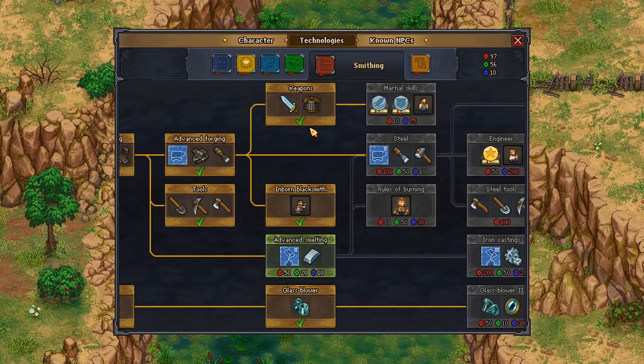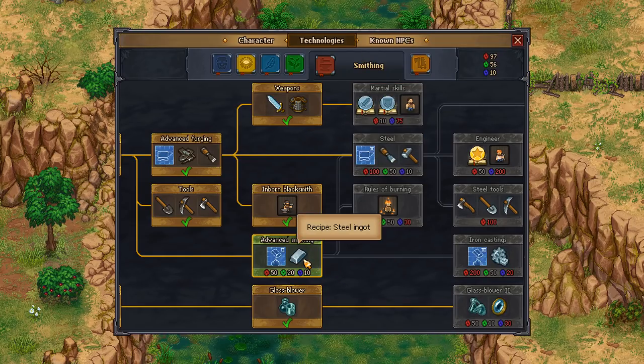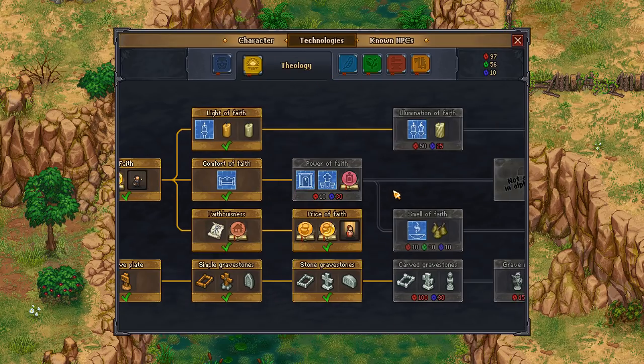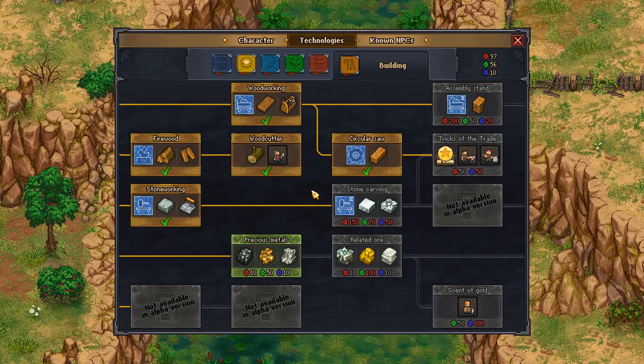There is a thing we can do to unlock more — it's in technologies, smithing. I can actually do it: 55 and 25, let's do that. We unlock that, and then martial skills, advanced smelting. There's another one I didn't want to do yet. It was under building and stone carving — that's where we want to go. We want to be able to get the polished brick, which will also allow the stonecutter upgrade.